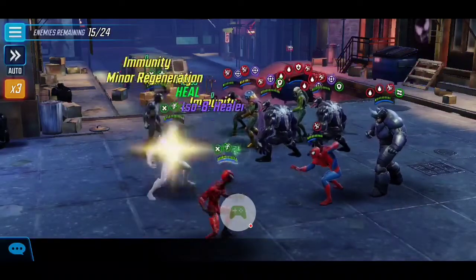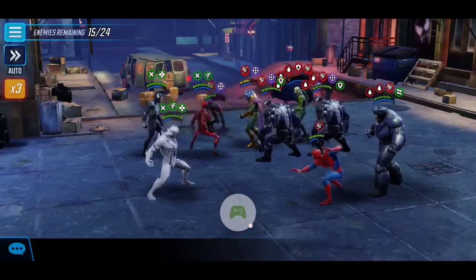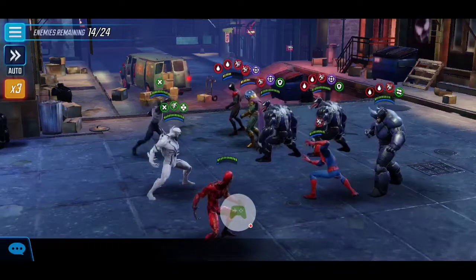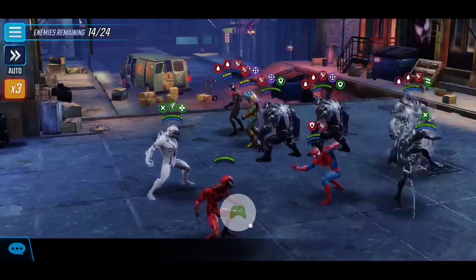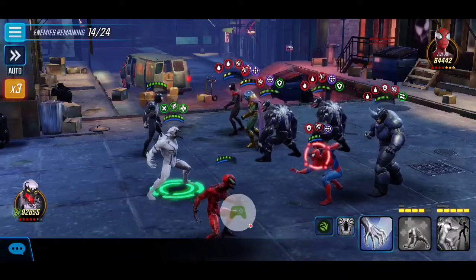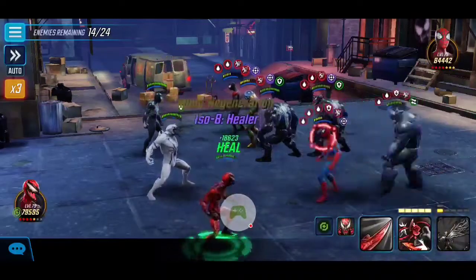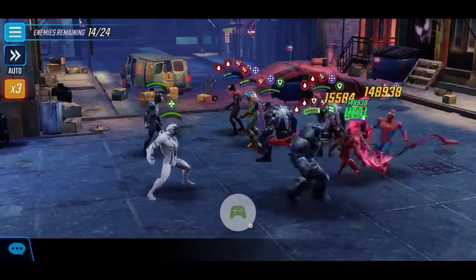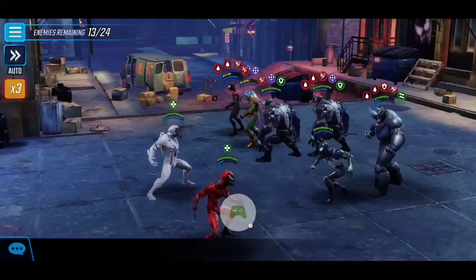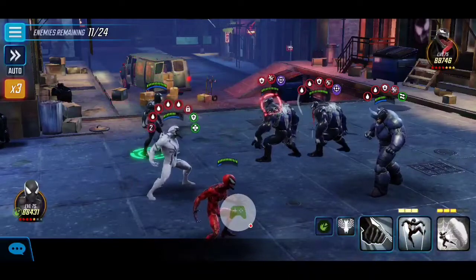Venom has Heal Blocks on us, but Venom is slow and tanky so I wouldn't recommend targeting him first. You can see our Bleed took out Vulture. I'd focus on utilizing the Symbiote synergy — attacking enemies with Bleeds, using ISO-8 Strikers to add more Bleeding, and benefiting from Carnage's passive which grants Speed Up as enemies cross health thresholds. With that, we go ahead and finish off Spider-Man since he's weaker.